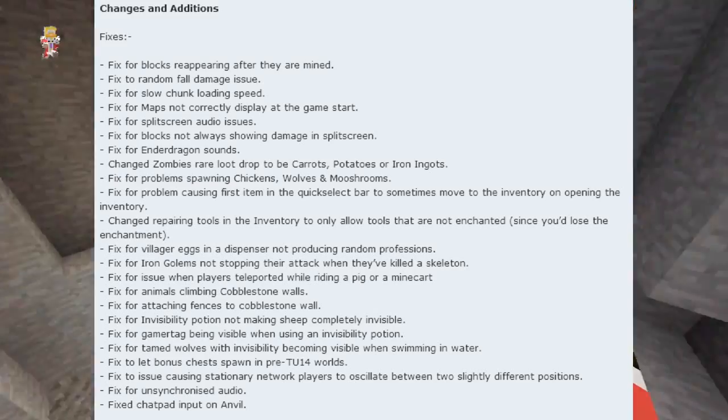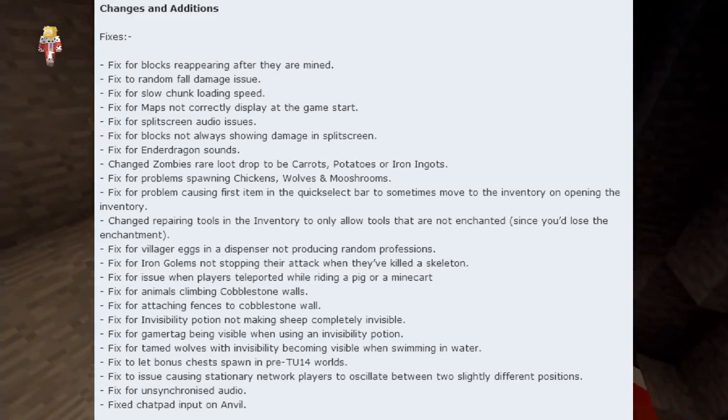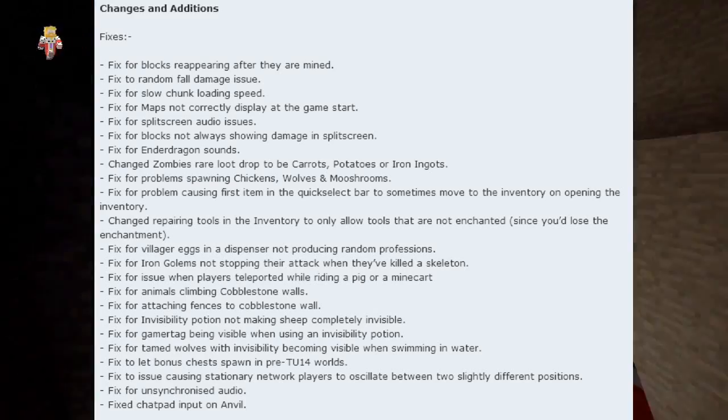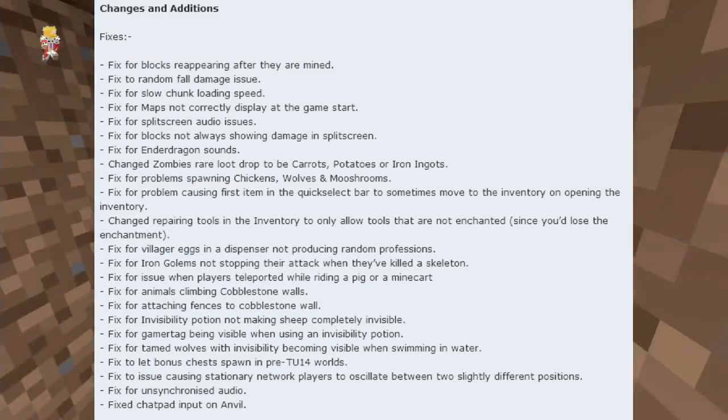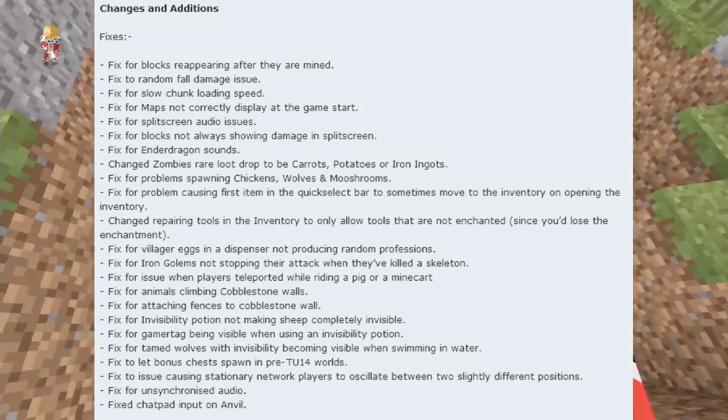Fix to let bonus chest spawn in pre-TU14 worlds. Fix to issue causing stationary network players to oscillate between two slightly different positions. Fixed unsynchronized audio and fixed the chat pad input on the anvil. Wow, I actually managed to say all of that without making a mistake — I think I've done quite well!